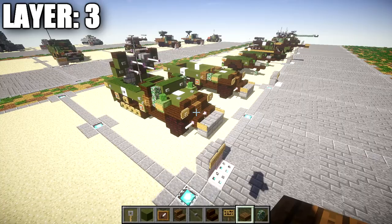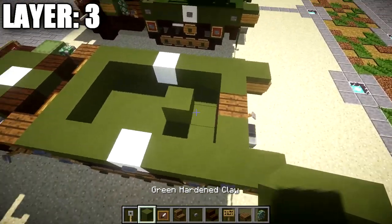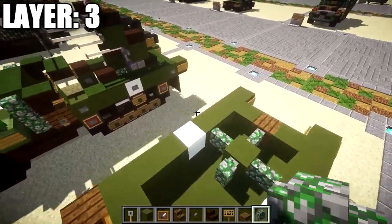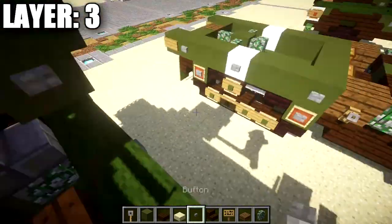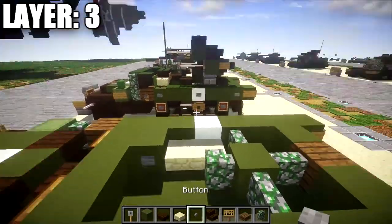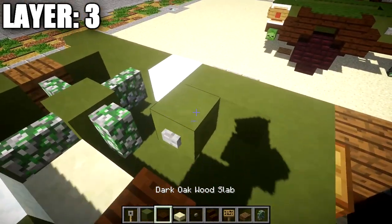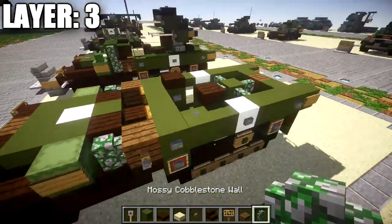Before moving to layer four, I want to make one quick addition to layer three — getting the gun mount established. Place a green stained clay block in the center with mossy cobblestone walls coming off both sides — that's the start of the M45 quad mount. You can also add supplies in the back section: sandstone half slabs along the side, green stained clay with a stone button, and dark oak wood on top to represent ammo boxes. You can switch up the details on the inside and make it your own.